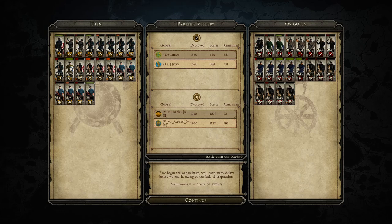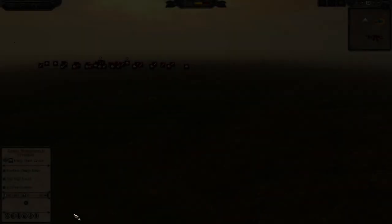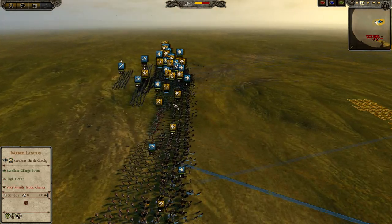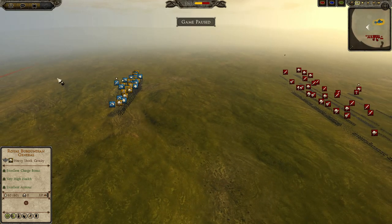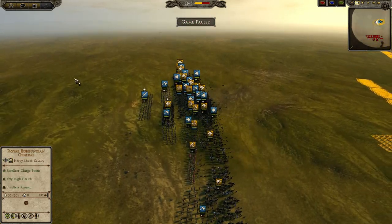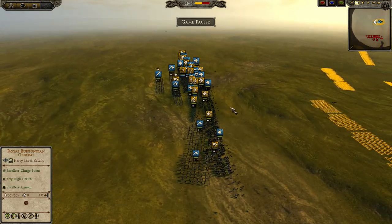Now for game two of the match. It could be a 1-1 or a 2-0 for Simon and Jix. Honestly, based on the faction setups, I think it's going to be a 2-0 — it's going to be really difficult for the opponents to pull it back against such a strong faction setup. Looks like the builds have changed though — very interesting.